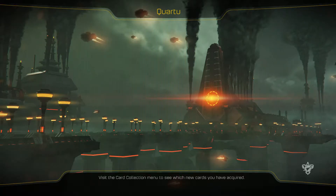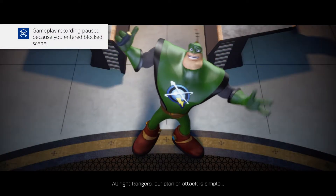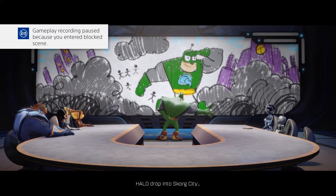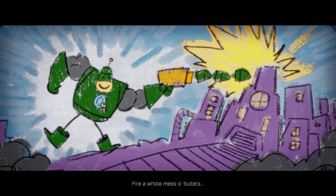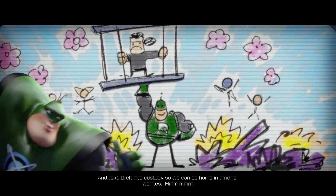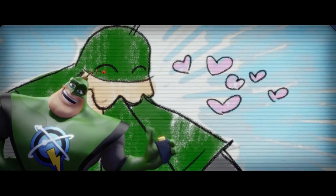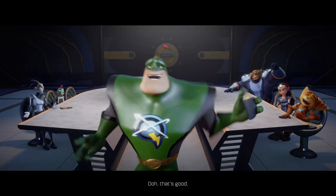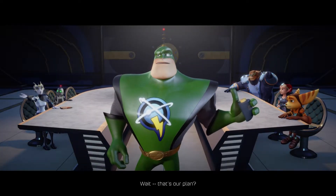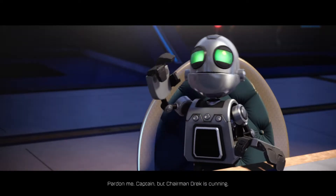Oh, I remember this one. I remember that building right there — at least it looks familiar. Our plan of attack is simple: Halo drop into Scourg City, fire a whole mess of bullets, and take Drek into custody so we can be home in time for waffles. Yeah! Whoa — that's good. Wait, that's our plan? Yes it is. Pardon me Captain, but Chairman Drek is cunning — he will be prepared for our assault.